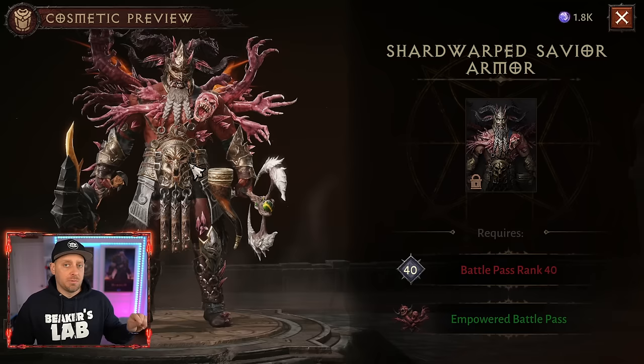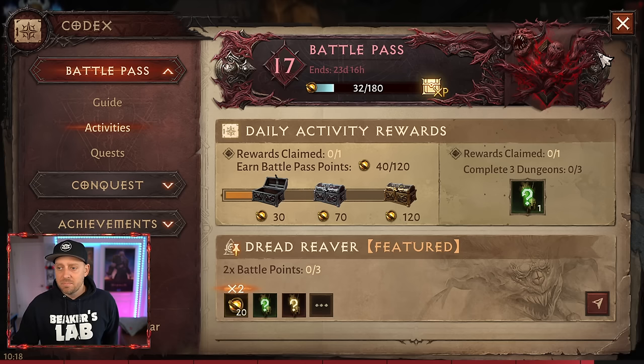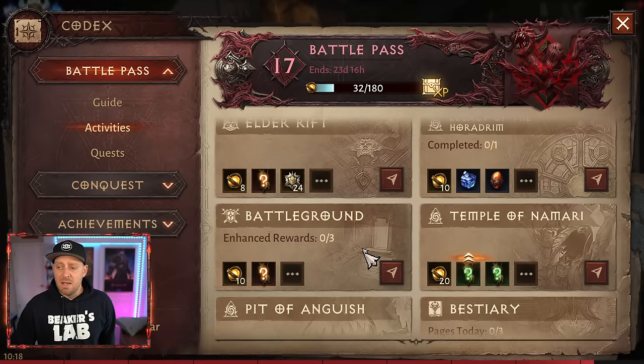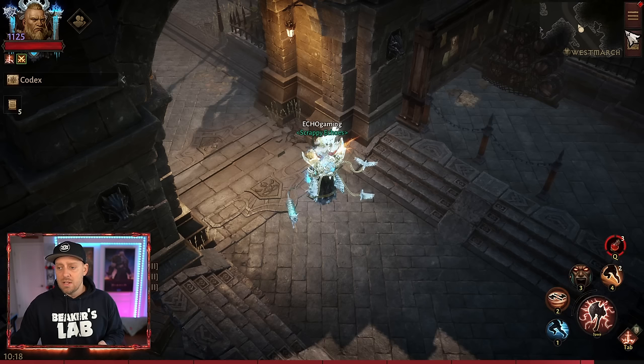For $5 I'll get a cosmetic that's bound to my class — it only works on the one class I'm currently using. Every time you get Battle Points, it's going to progress your Battle Pass. You get Battle Pass points from doing Bounties, Dungeons, Elder Rifts, the Haradrum, Battlegrounds, the Bestiary, and all of these activities. As you progress to another Battle Pass level, it's going to give you massive experience, helping you progress more quickly.